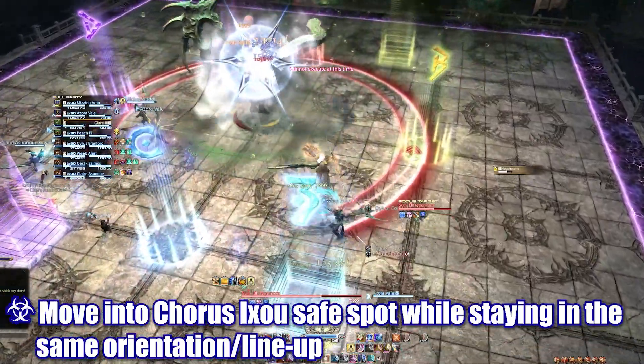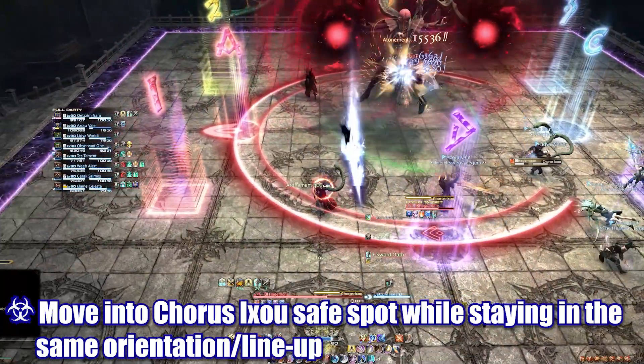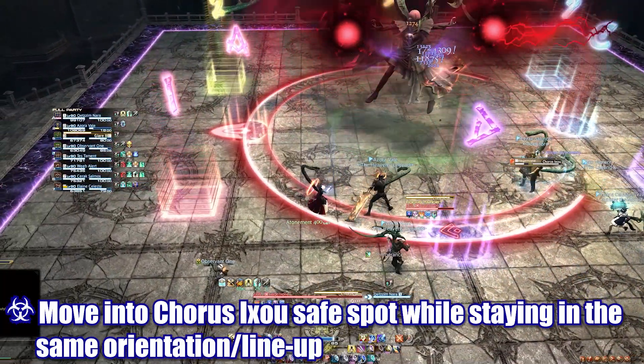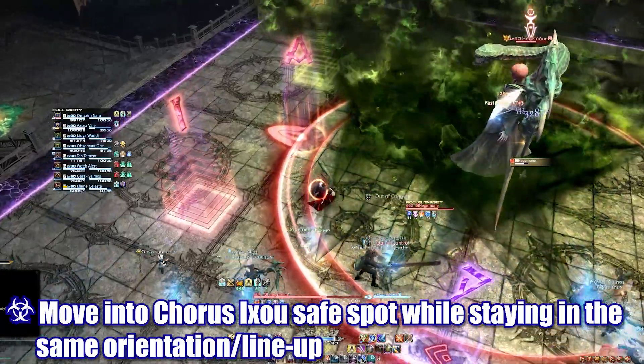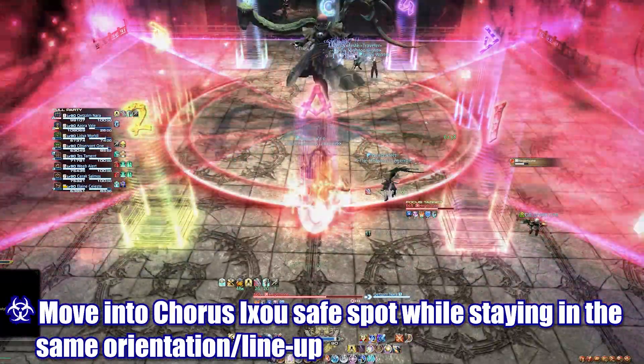All players can continue to face and DPS the boss until they are stunned to resolve their afflictions. The snake players in the front will vomit out their cones in front of them while the wing players poop out their cones behind them. These two lineups ensure nobody needs to turn away and nobody is ever hit by anyone else's attack. Don't forget to adjust into the appropriate Chorus Ixu safe zones closest to you as soon as you regain control over your character.